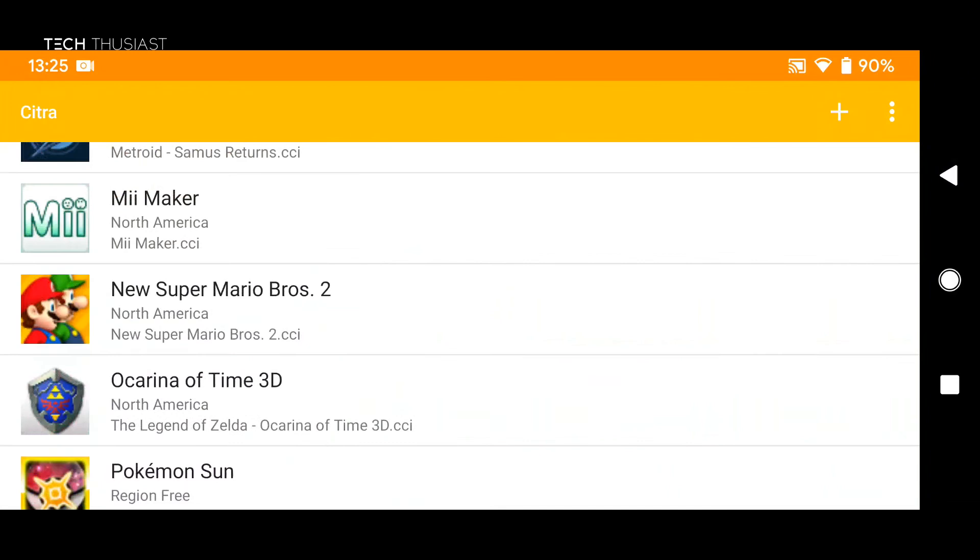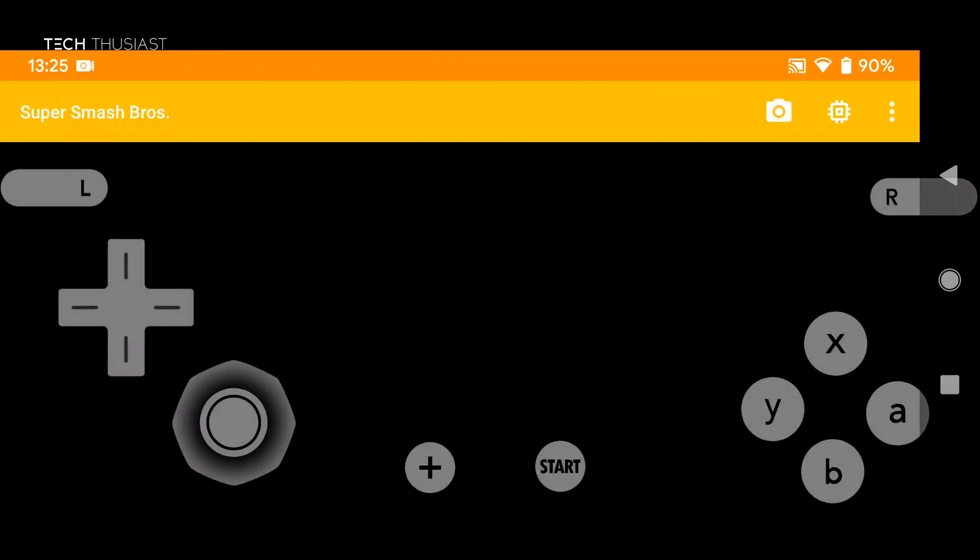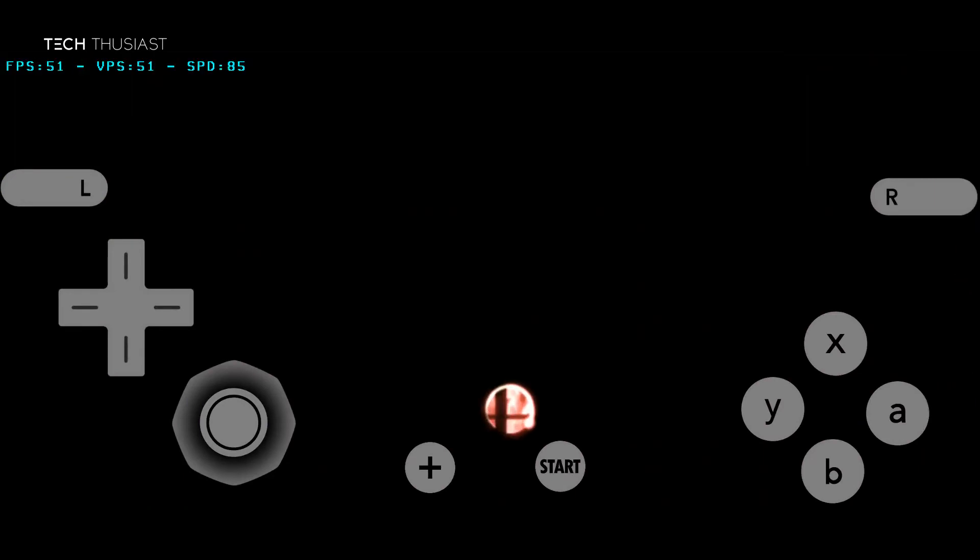So let's head out of here. The game I want to try is Super Smash Bros, and I will show you how the install CIA feature works. What I want to do is install an update and DLC.